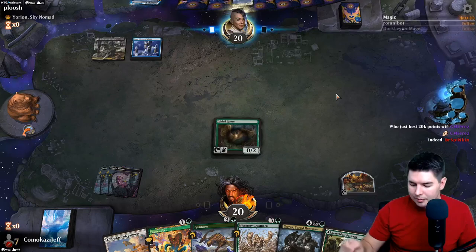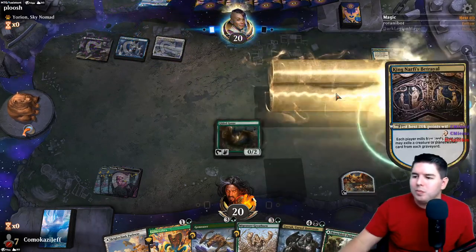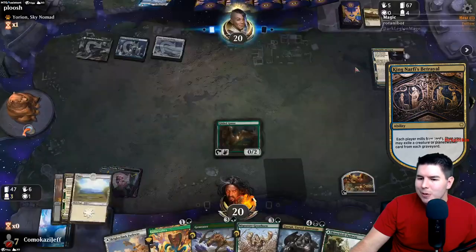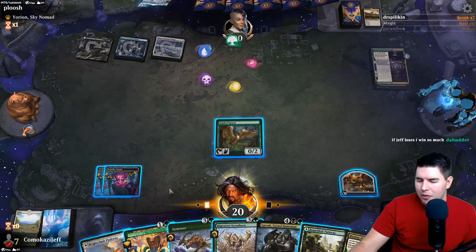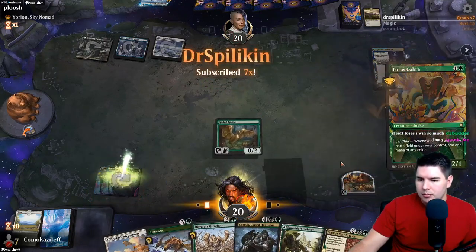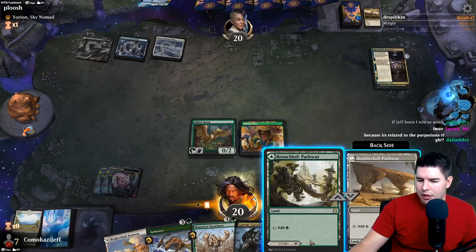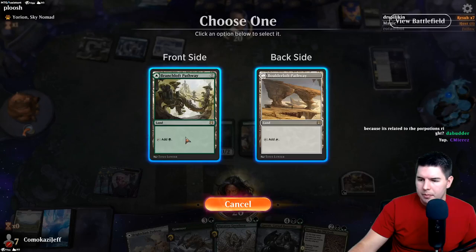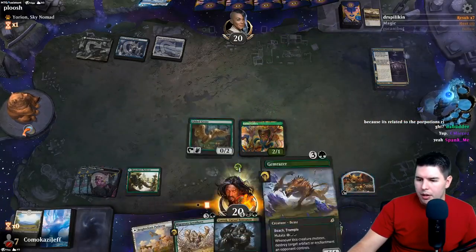We get to play Lotus Cobra into Mutate with the Goose and we're pretty close to Garak then - that's pretty fast stuff. King Narfi's Betrayal. Most of our stuff is pretty expensive, I don't know how they're getting to play that in two turns - probably not very likely. Cobra! What colors do we need? We do need more black in general for the Ultimatum, but we'll just go green here. I need green mana for the mutate, so let's actually go Gem Razer.